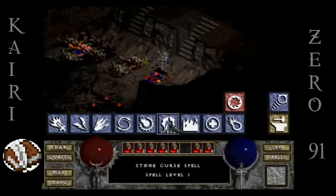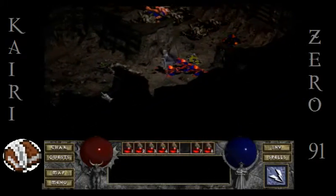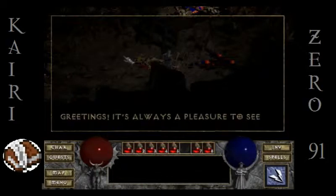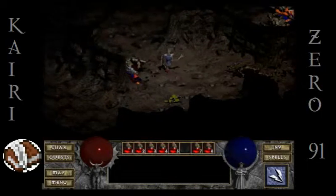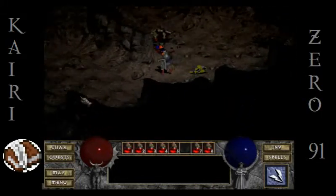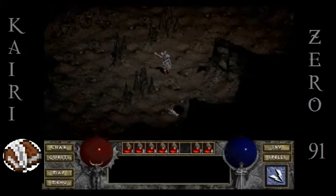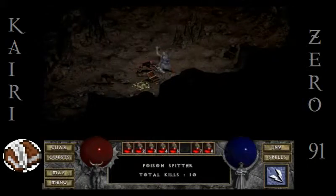I read the Stone Curse book, by the way. I don't know how much I'll ever use Stone Curse, but I guess I know it now. Active quest: we have the Anvil of Fury quest going right now. I'm freaking thrilled that we got it — I don't know how common it is to get it, but I do know that I've played through and not gotten it before.